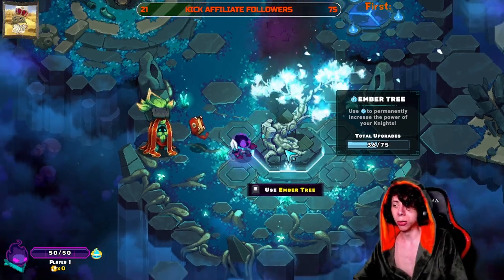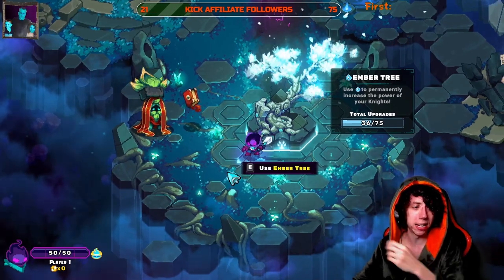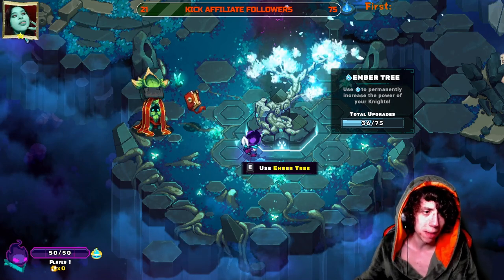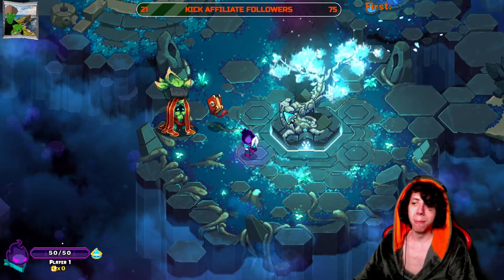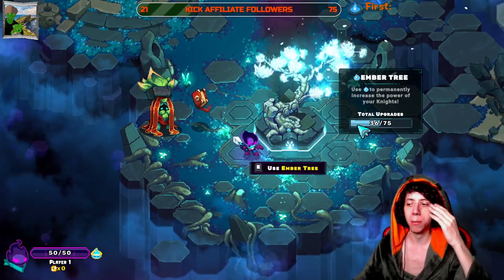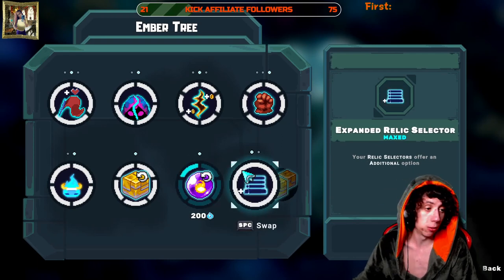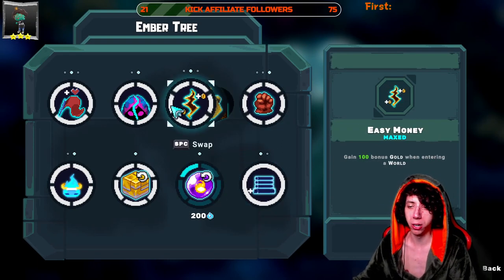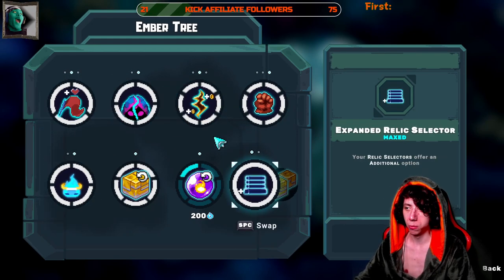Let's start with the Ember Tree. In order to unlock this, you have to do one run first — you need to collect the currency called Ember. You can see it at the top left. Ember is your main currency for everything in this game. You use it to upgrade your Ember Tree. It's a great permanent upgrade system, which is what makes roguelikes like this fun.